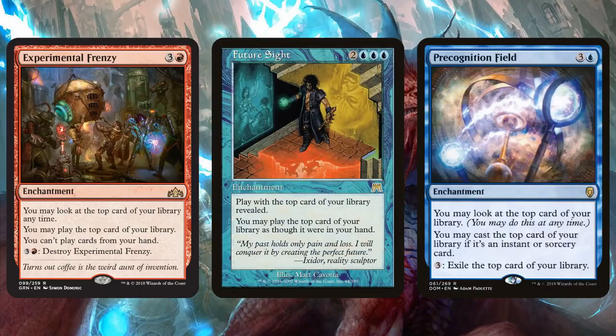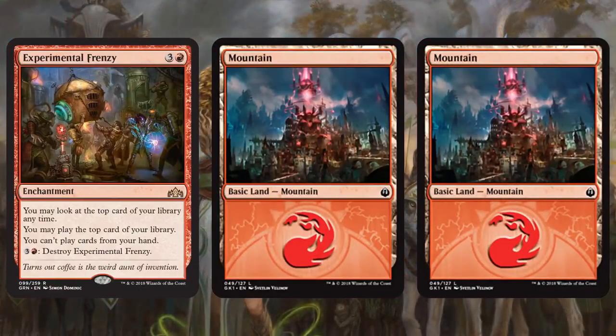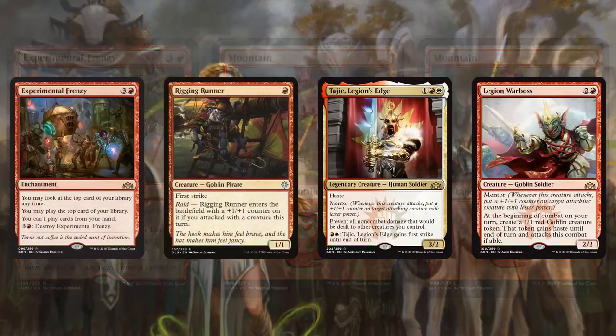This is basically like a weird red version of Future Sight — it plays very similarly. You play it and can play a bunch of cards off the top of your deck. It's also a little similar to Precognition Field, same mana cost, but that requires you to only play instants or sorceries. Experimental Frenzy lets you play anything, but you can't play cards from your hand. The challenge is it can be a massive boost of card advantage, but once you hit two lands in a row, the chain fizzles, because you can't play another land for your turn.